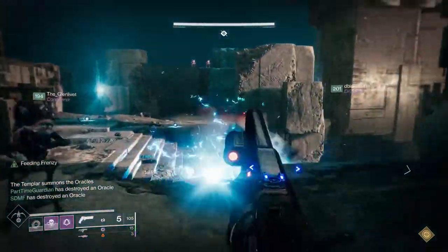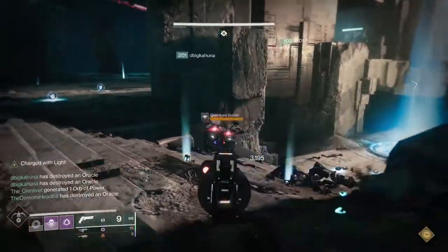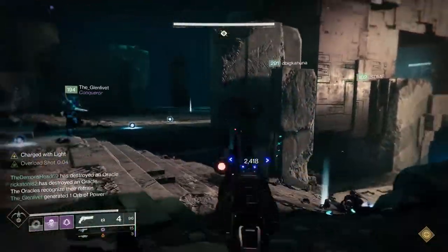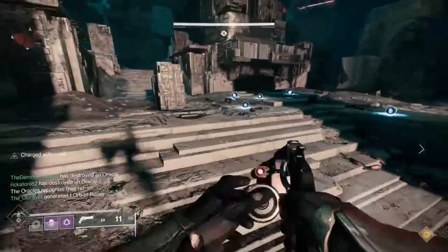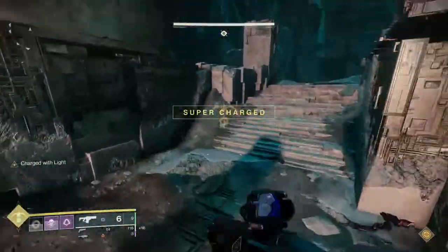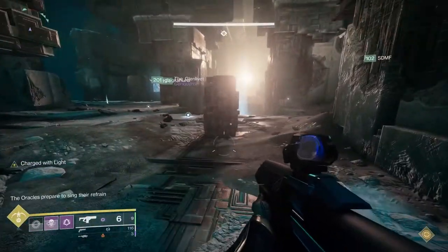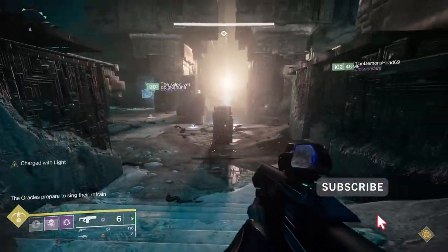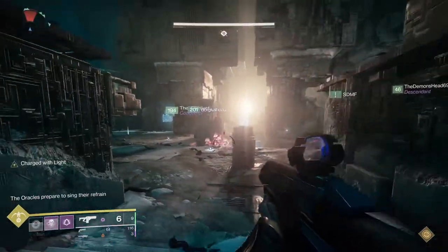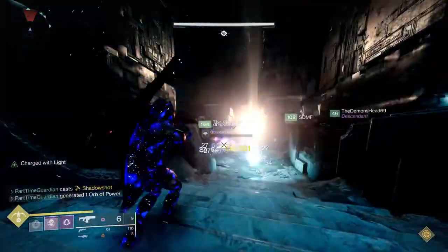Gunsmith bounties and whatever seasonal activities are out there may also have powerful rewards. You're going to want to get prime engrams to drop — those primarily come from just killing enemies, so keep playing the game. Leveling up in core activities like crucible, strike, or gambit will give you a powerful engram, as will any other seasonal activities. Exotics will give you a powerful engram as well, including those from legendary or master lost sectors done solo.